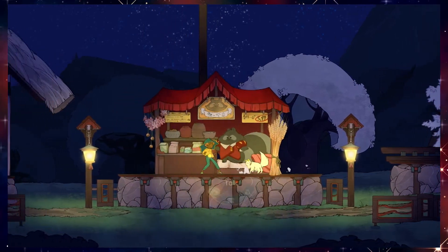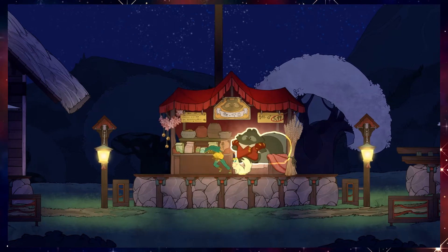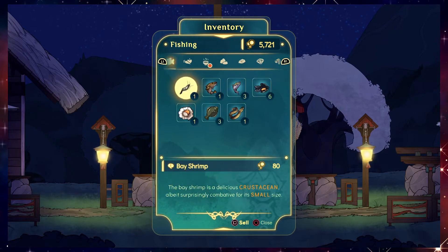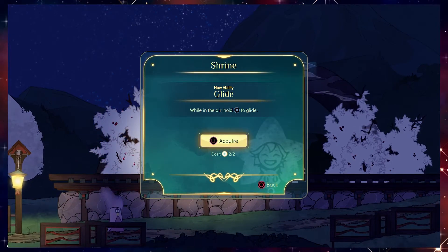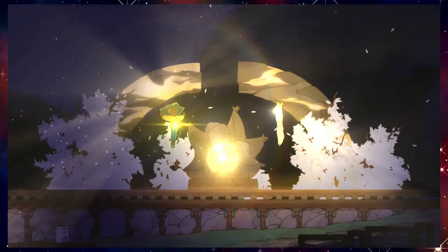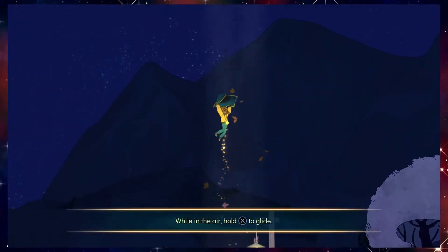I should really build an orchard. Actually, I should sell some stuff if I can — if I have stuff to sell. I have fish to sell. I can sell that, I think. Wallet air — hold X to glide. I'll acquire that. Walrus lady, walrus lady — I don't think we've met. A walrus lady, right? That's the Metroidvania power I needed earlier.